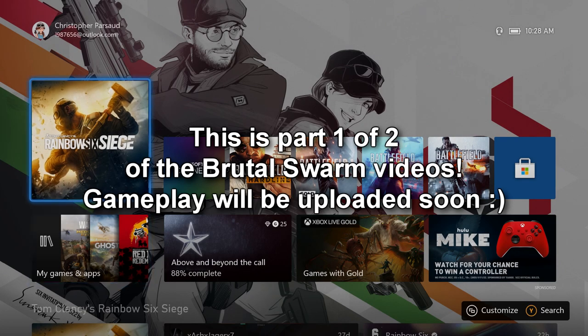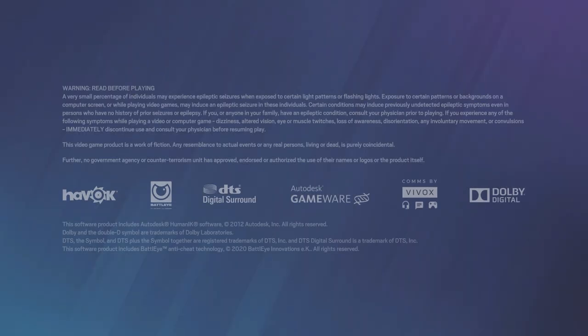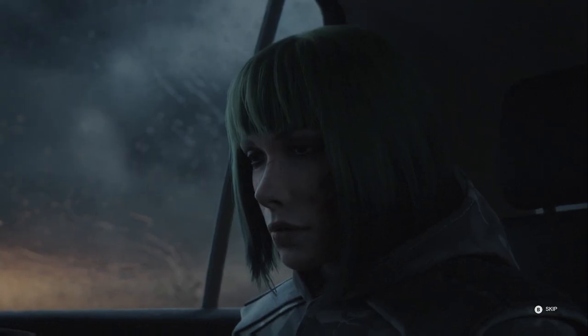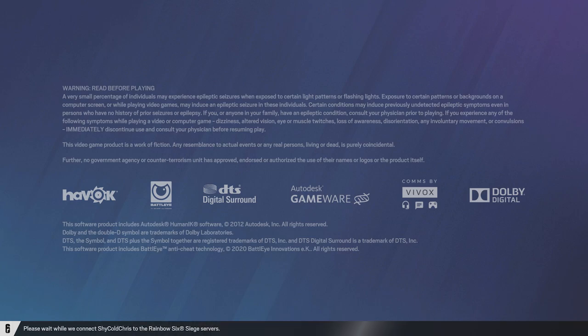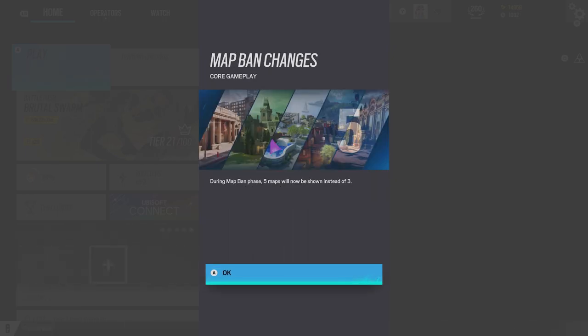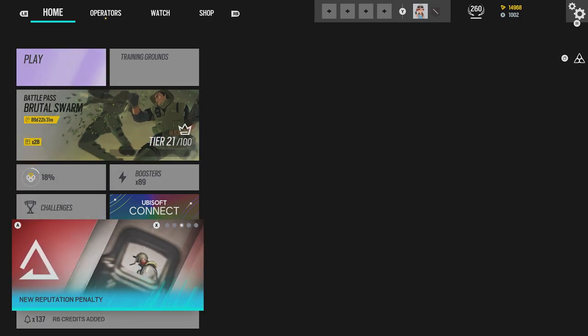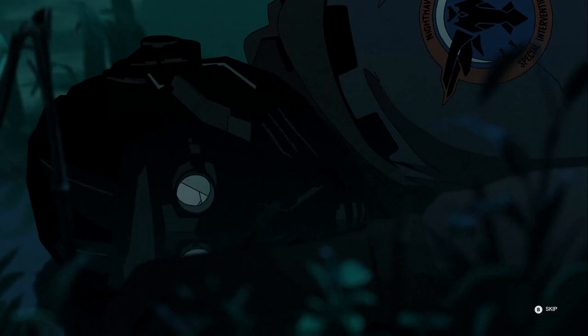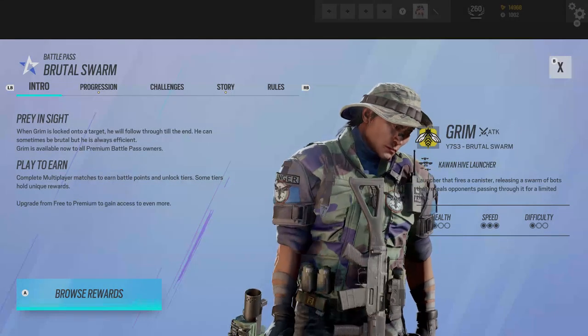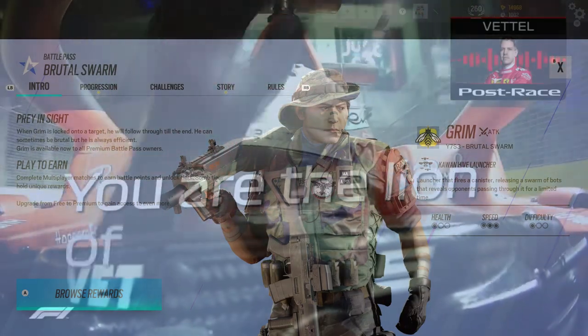It's done, finally — new season, here we come. I'm actually taking my classes online and one of the perks is getting to view new content early. There are weapon attachment changes, a map ban, five now, and 28 rewards. There's our new operator, Grim from Singapore — he's saving the bees. We are the Lion of Singapore.